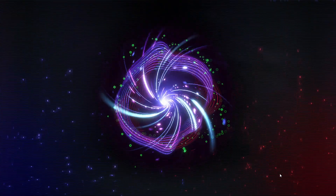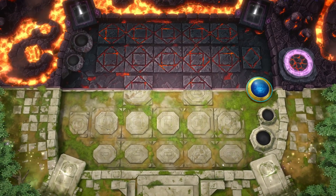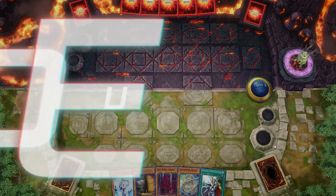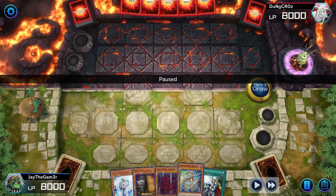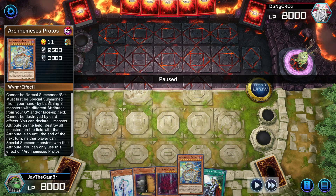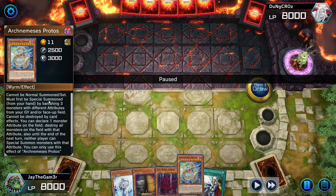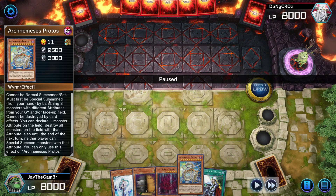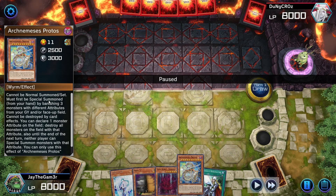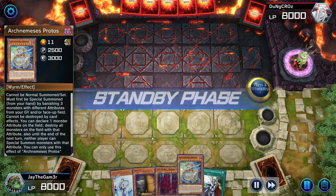This is where I discovered why Arch Nemesis Protos is banned - I didn't play during that format. For those who don't know: you can summon Arch Nemesis Protos for free by banishing three monsters with different attributes from your graveyard and/or face-up on the field. He cannot be destroyed by card effects, and once per turn you can declare one monster attribute and destroy all monsters on the field with that attribute. Until the end of the next turn, neither player can special summon monsters with that attribute.